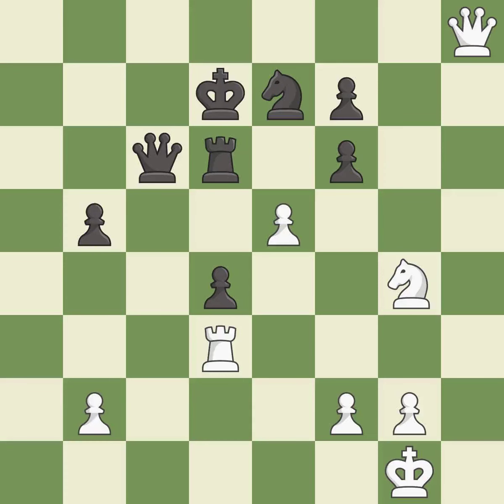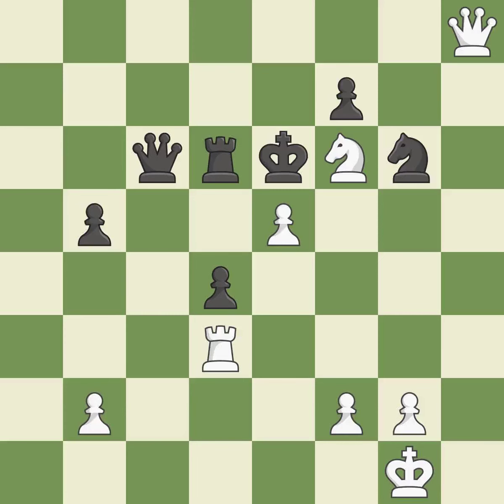White still has an advantage, but they no longer have a winning position — it is an inaccuracy. This misses an opportunity to threaten winning a pawn. This allows the opponent to take an outpost with the knight; it is a mistake. The knight now occupies an outpost, a secure square in the opponent's territory. This prevents the opponent from being able to win a queen; it is best. This evades the check from the knight. This is the start of the endgame and black is losing; it is best.